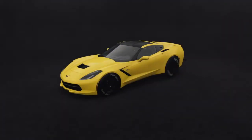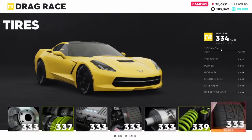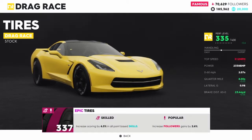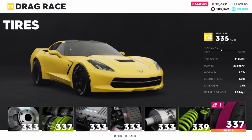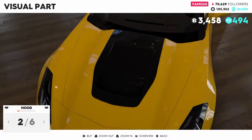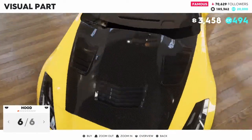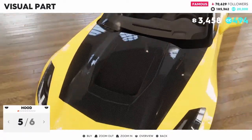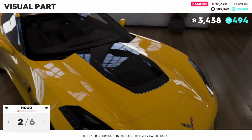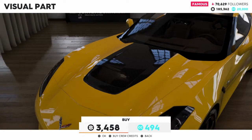Let's customize the Corvette a little bit — add the performance parts first. Gearbox 337, there was one purple in here, suspension, I guess it was tires. Let's do increased scoring, point-based skills, and increased followers — that's better, so I'll throw it on. For visual parts, we have hoods. Do I want to go with carbon fiber or not? I think I'd rather leave it and have more paint to work with when it comes to vinyls and whatnot.